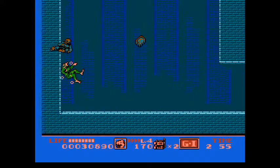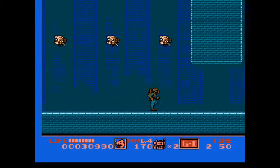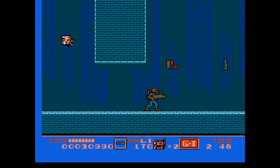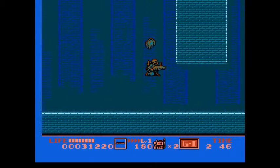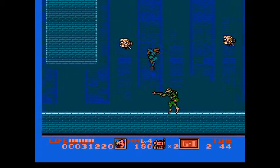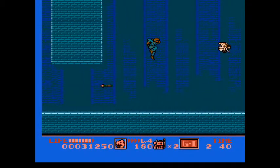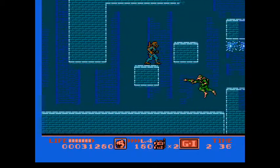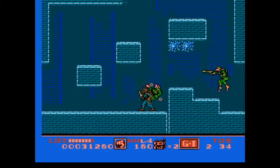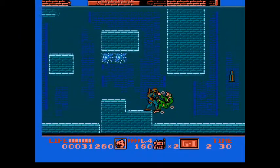And just in case you needed some health. How the underwater sections work is that you can switch characters, but immediately switch back because after a few seconds that character will take damage — unless it's Wetsuit. He's the only one who can stay here for a long time. And there are also these guys that fire harpoons at you. They're pretty easy to deal with; they die in one hit.